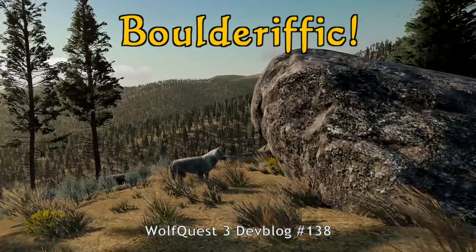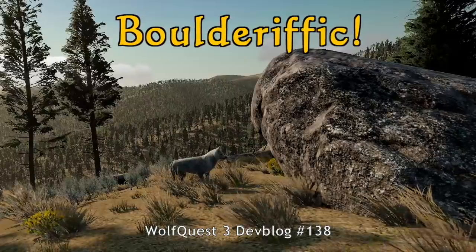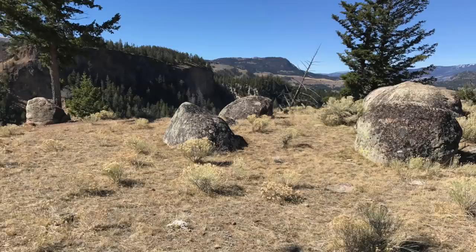These huge granite boulders are a distinctive element in Yellowstone's landscape. They're called glacial erratics — glacial because they were carried around by glaciers, and erratics not because they're unreliable or eccentric, but because the word erratic comes from Latin,